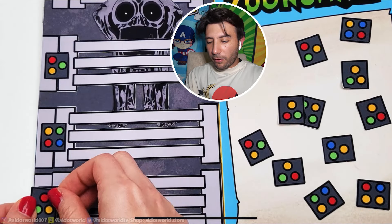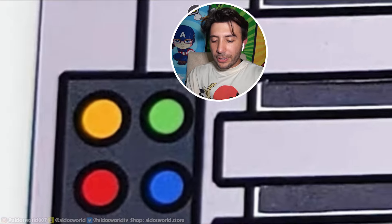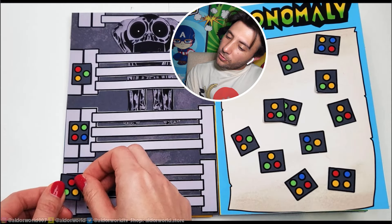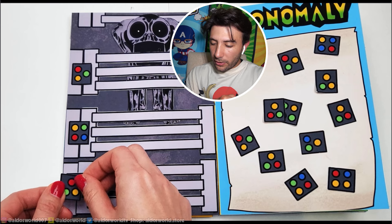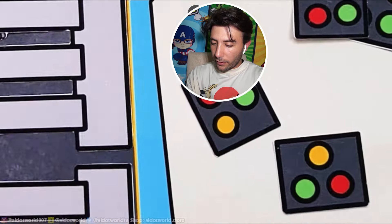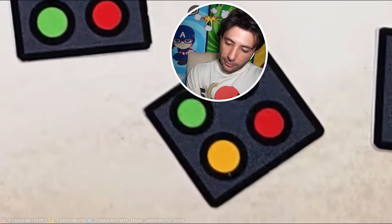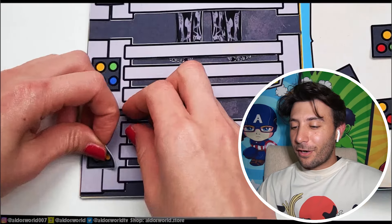Now let's do this one — it's yellow-red. Maybe you can actually flip it too, so you might have to flip your head. Look for yellow-red... yellow-red and then right next to the yellow is a green. I think we found it — it's this one but you just have to flip your screen. I think if you flip your screen that's the one and I think we solved it!